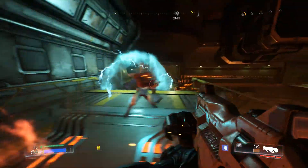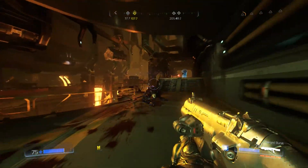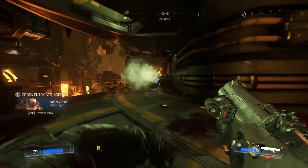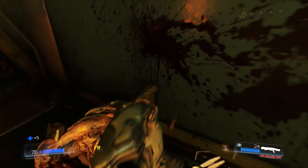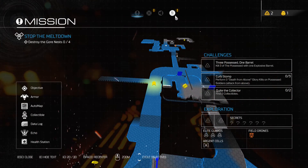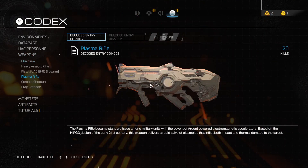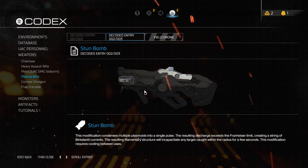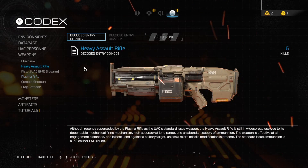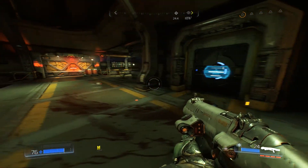Enter the Hell Knight. Remember the Hell Knights as they were in DOOM 3 — the slow, useless, threatless damage sponges? Yeah, they're fast here. They're especially bred for combat, meaning that the demons are civilized enough to especially breed something for a specific purpose. So they are a civilization after all.